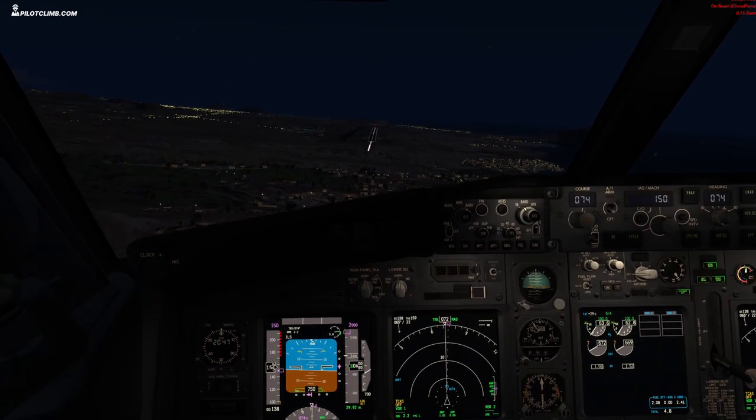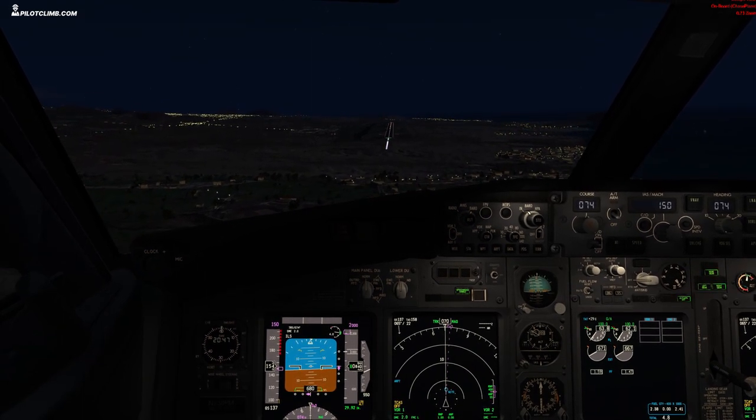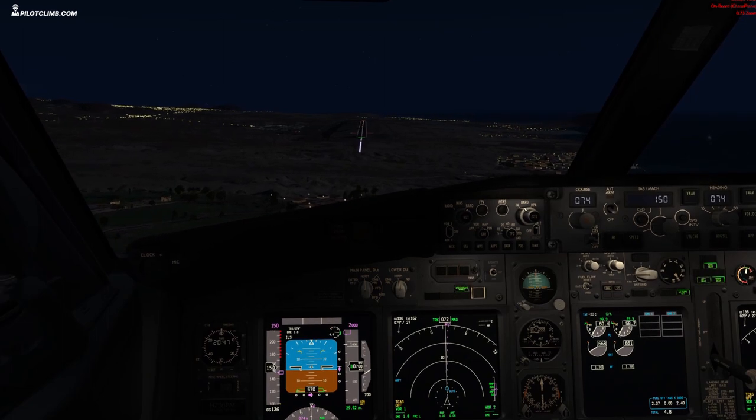Flaps, speed brake armed, landing gear down — everything done complete. Very nice. We've got 22 knots of headwind so we fly 150 knots, trying to keep that.